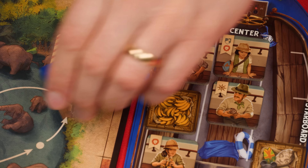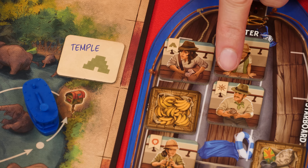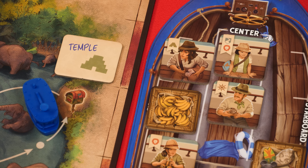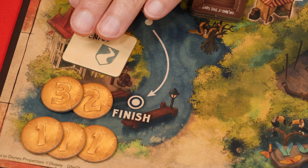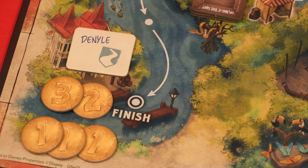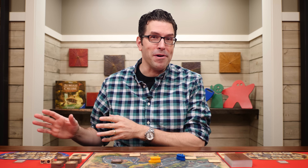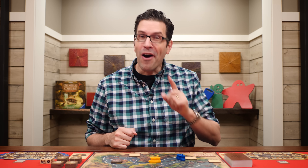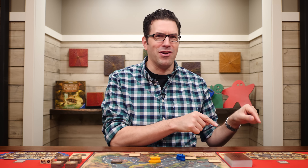If you ended your move on a clue space, you get to secretly look at the underside of the token there. This shows one of the four different families in the game — every passenger belongs to one or more families, each with its own color and symbol. At the end of the game the final clue at headquarters will be revealed, and passengers belonging to that family score more points. The other clues inform you which families will not score extra points, helping you decide which passengers to keep.